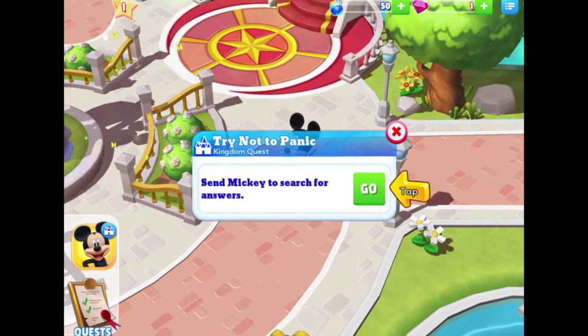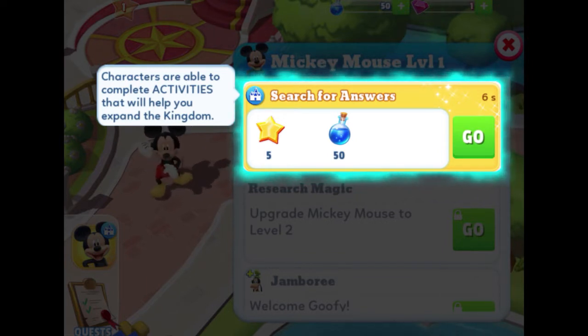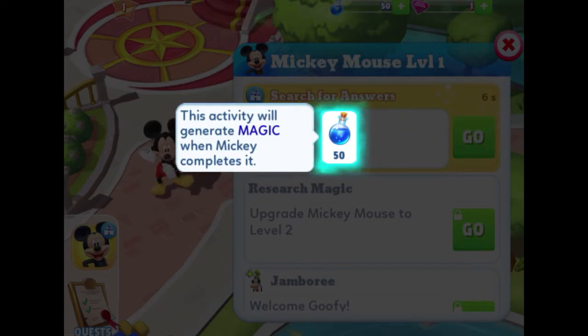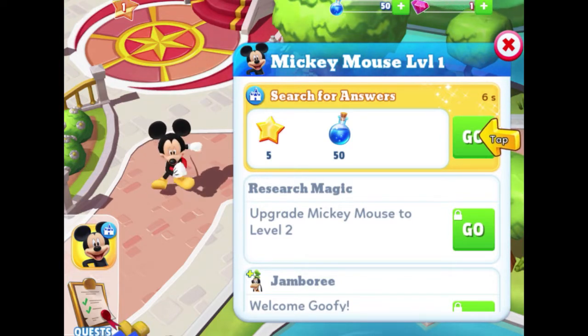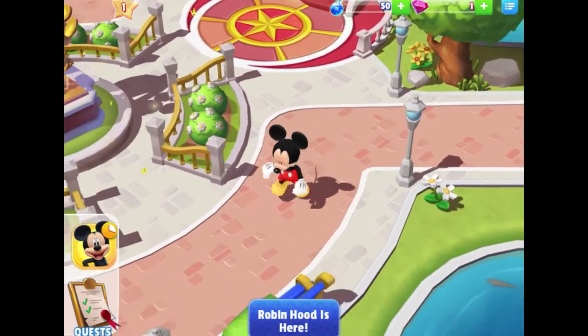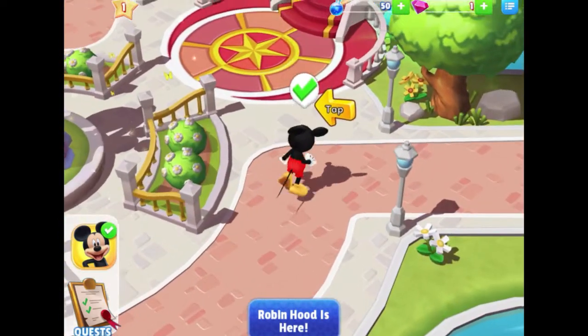We can tap 'Go' to send Mickey to search for answers. Characters are able to complete activities that will help you expand the kingdom. When you tap on a character, a box pops up — Mickey Mouse level one — and you can send them on quests for a specific length of time to get specific rewards. This activity will generate magic when Mickey completes it — those little blue potion bottles are magic, and we get five stars. I'll tap Go and this task only takes six seconds.